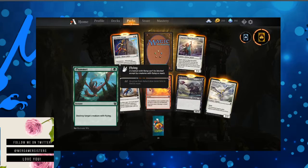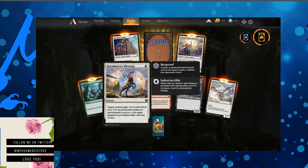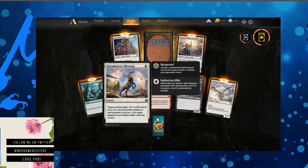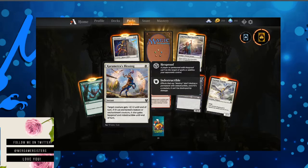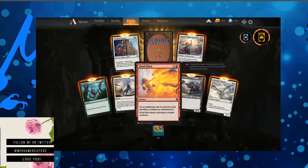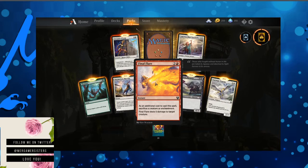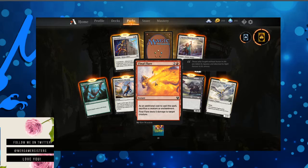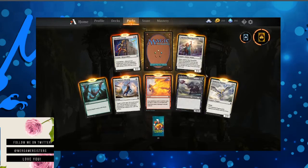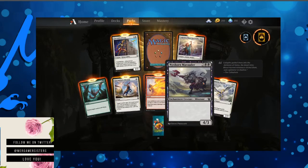Plummet — destroy target creature with flying. It's always a good card. Karametra's Blessing — instant. Target creature gets plus two plus two until end of turn. If it's an enchanted creature or enchantment creature, it also gains hexproof and indestructible until end of turn. That's awesome. Final Flare — as an additional cost to cast this spell, sacrifice a creature or enchantment. Deals five damage to target creature. Nyxborn Marauder has nice background artwork and aesthetically pleasing overall colors.